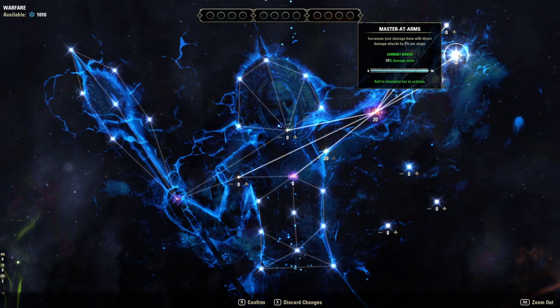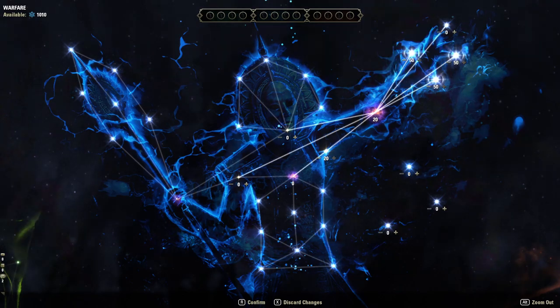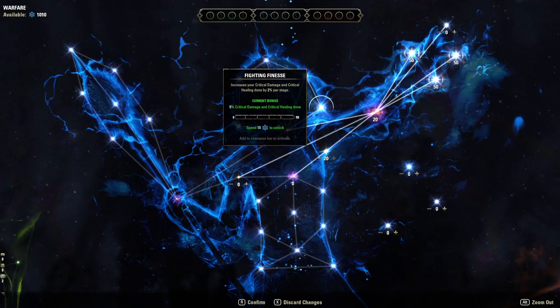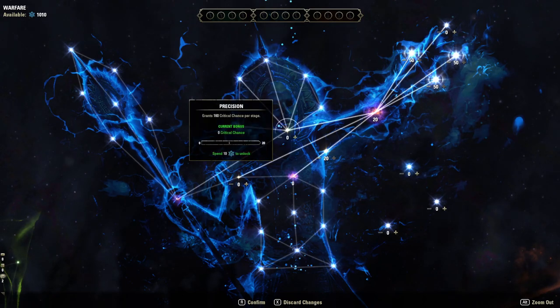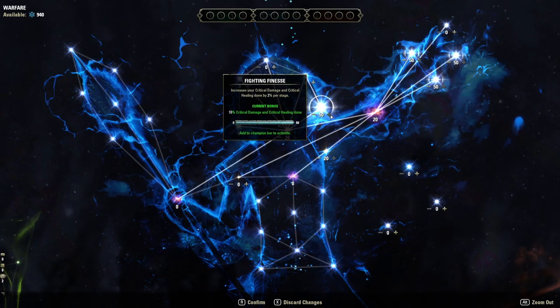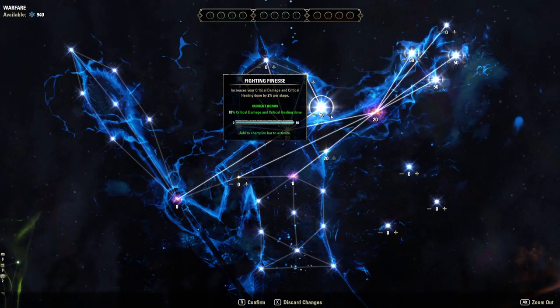Crit damage took a pretty big hit this update, so these next slottables need context. Fighting Finesse increases your critical damage done — and critical healing — by 10% per stage. Keep in mind critical damage is capped at 125, so this passive could actually not be a good idea depending on your spec. Make sure you check your advanced character stat sheet to see if you are over the cap.